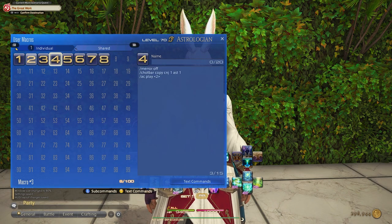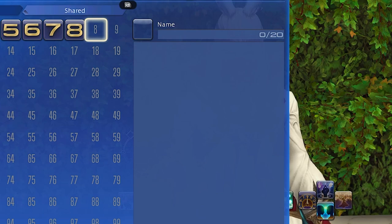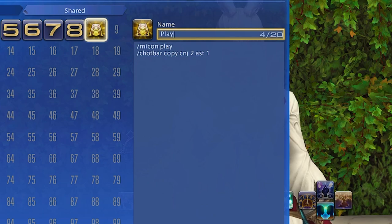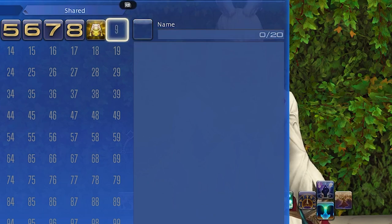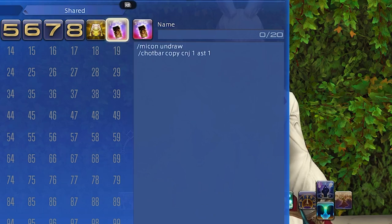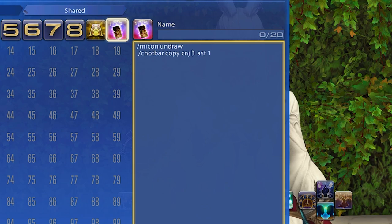Now we're going to make the remaining two macros. The play macro will read as /micon Play, /hotbar copy cnj2 ast1. As per the document, the play macro needs to say cnj2 instead of cnj1 — I'm not sure exactly why, so just do as instructed. The undraw macro is basically a go-back in case you accidentally press the play macro and don't want to cast the card just yet. This reads as /micon Undraw, and the second line is /hotbar copy cnj1 ast1.